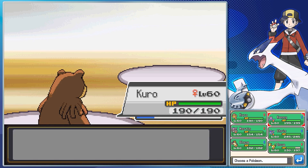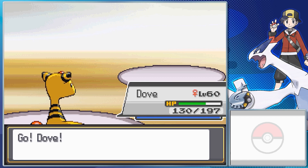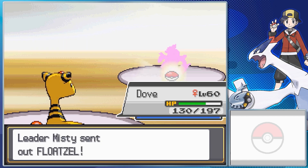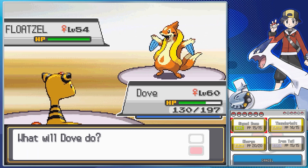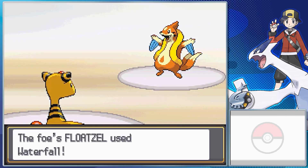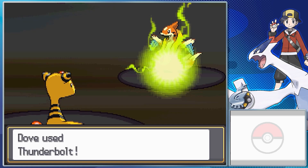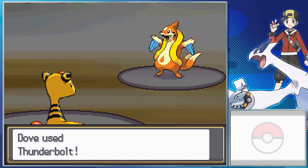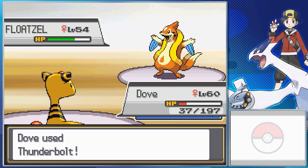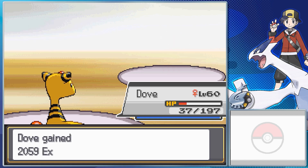Misty's sending out her Floatzel, which evolves from Buizel at level 26. This one's got Swift Swim, Agility, Waterfall, Ice Fang, and Baton Pass. Pure Water type, so it's weak to Grass and Electric. Floatzel has extraordinarily high speed, a very high physical attack stat, and a special attack stat and HP that can't exactly be laughed at either. For a relatively early game Water type in Gen 4, this is fantastic. The biggest problem is that for the campaign at least, you get them so late they're not gonna be of any real use.